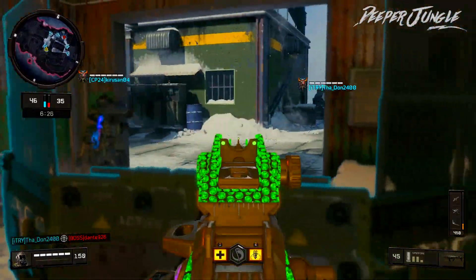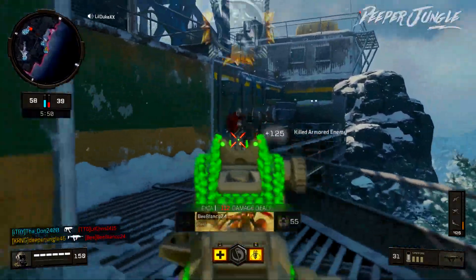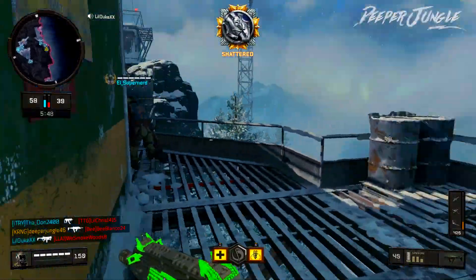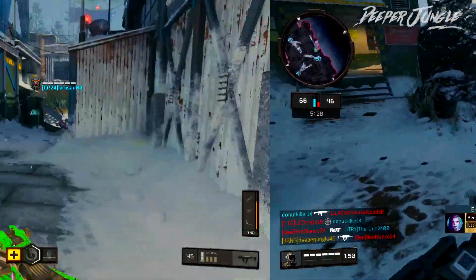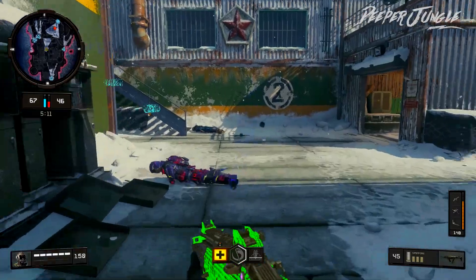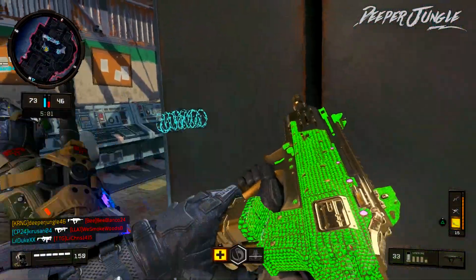There's another kill, and it looks like there might be some more people on this side of the map. There's another kill. My teammate took the other player out — my teammates are doing quite well right now. Currently I'm doing pretty decent, going 20-6.